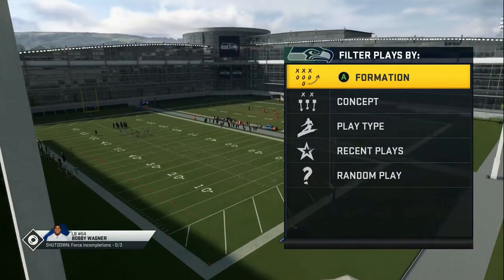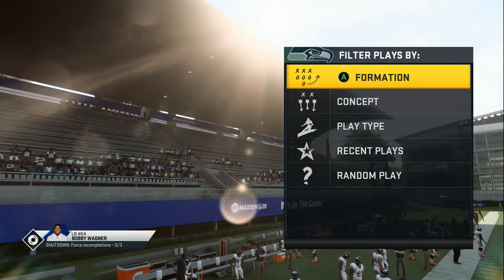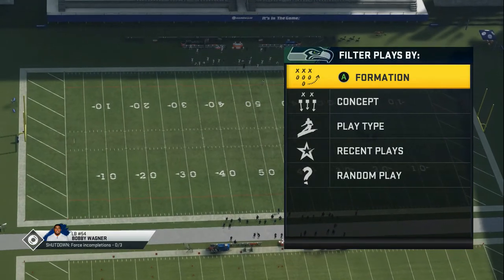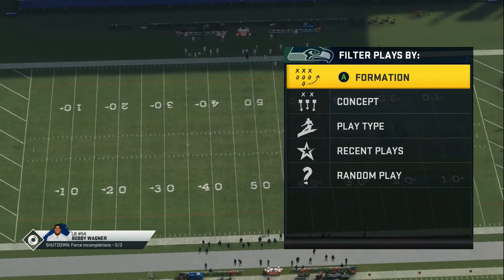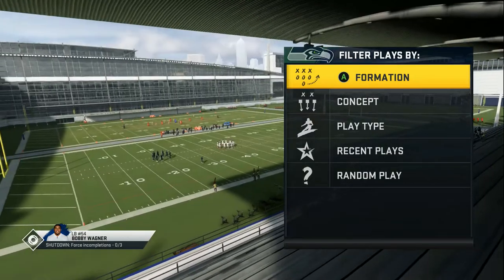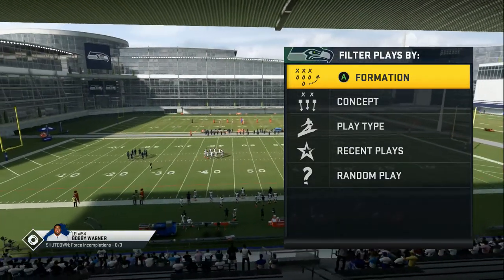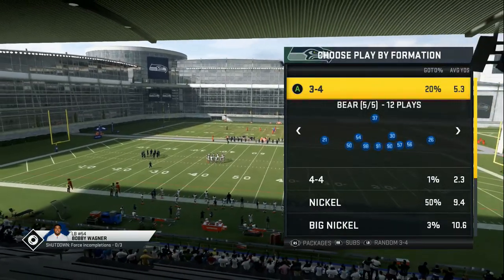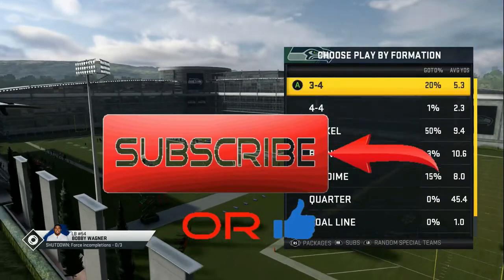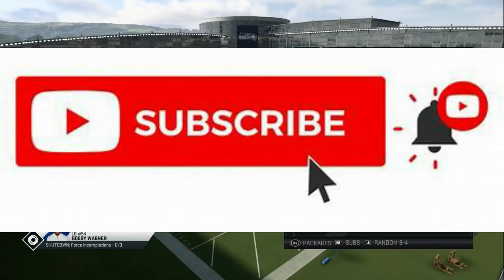What's going on gamers? Welcome back to the channel and welcome to another Madden 20 tip video. Yesterday y'all gave me about 30 likes in the first day — I appreciate all the love and support. Drop a like on the video right now and I'm gonna give you another great run defense. Yesterday we broke down the nickel normal; today we're gonna break down the 3-4 bear. Somebody in the comment section asked about the big nickel, so I'll set up run defense for that in the next video. Make sure you're subscribed and your notifications are turned on.